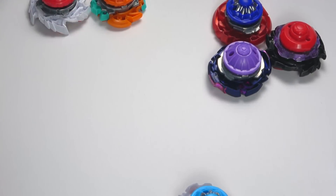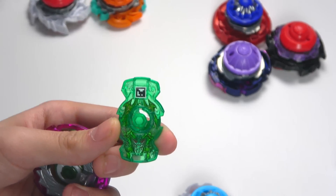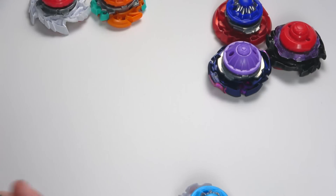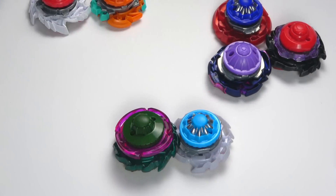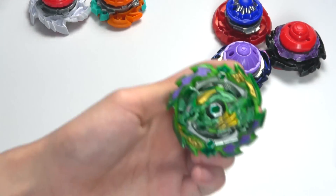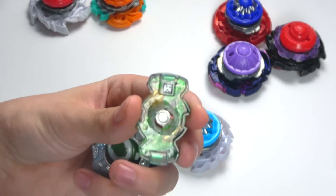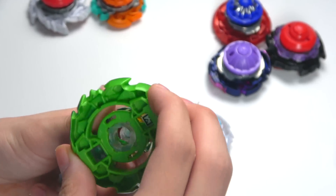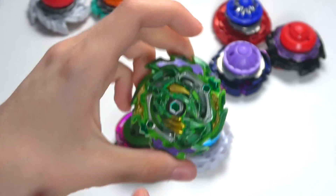I'll move these out of the way so it's easier to get to the focus after. Next up is going to be the green, anime-accurate Bushin Ashindra — you can see it right there. Pause the video, scan the QR code. Next up, you've got Ace Dragon — this is the QR code, scan it if you haven't already. Ace Dragon.